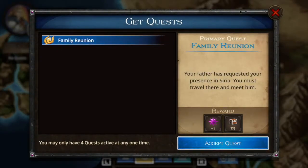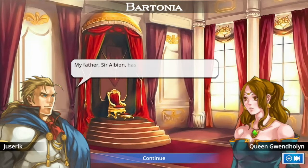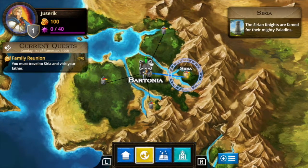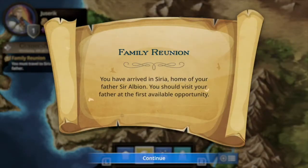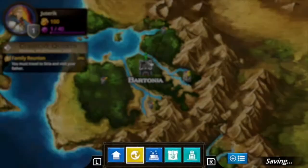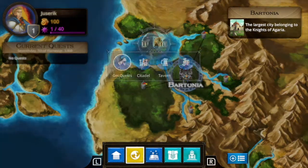The first quest available is Family Reunion. You have to go see the princess first, then she'll send you to find your dad. Back on the main hub, your next destination is usually highlighted with a flaming symbol on the map. We head to Syria, talk to your father, and he gives you a busted shield to take with you — you'll need that shield for the first combat sequence against a practice dummy.